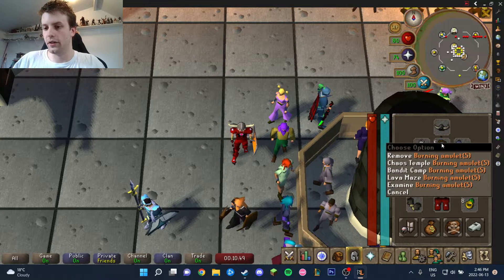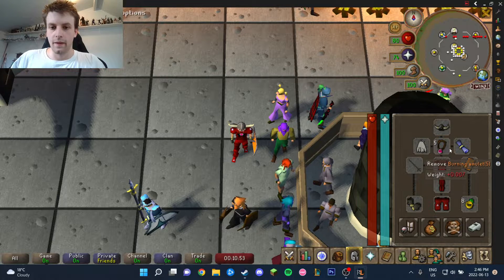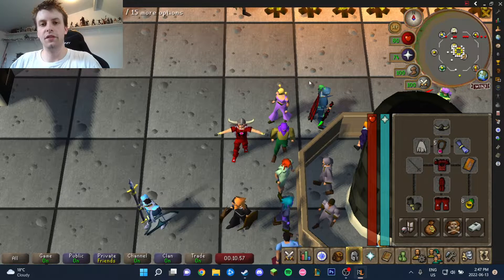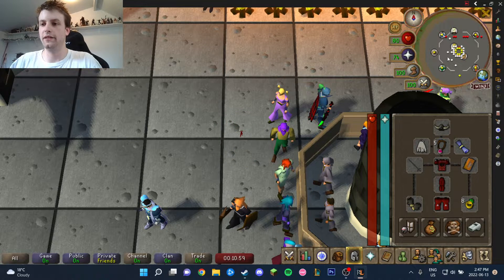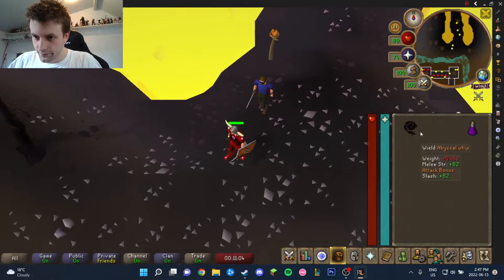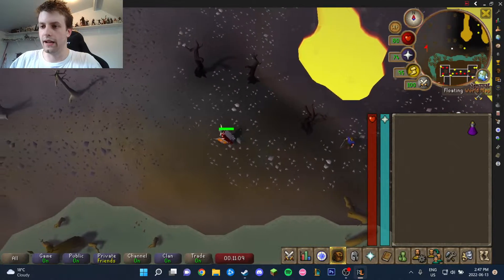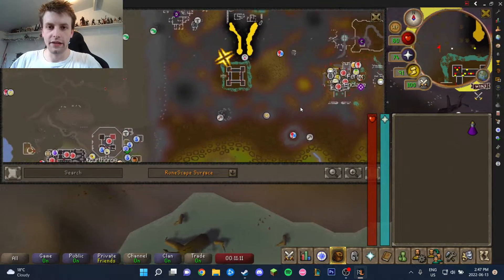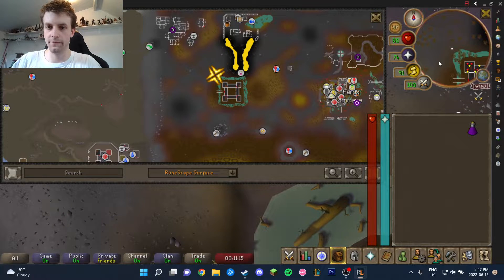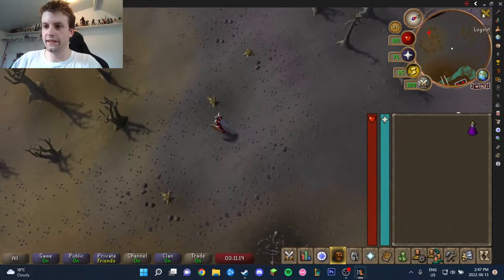Let's go ahead and right click our Burning Amulet and we're going to go to the Bandit Camp. Teleport to level 17 wilderness - so this is not deep wilderness whatsoever. We're going to run west here. I will show on the map as well in case anyone just wants to walk for some reason. We're going to this little black hole thing over here. Just over here - so this is in the wilderness, remember.